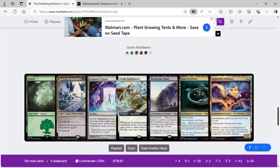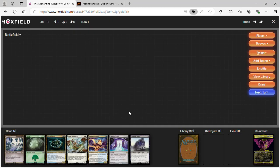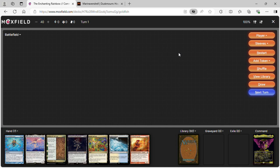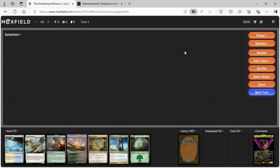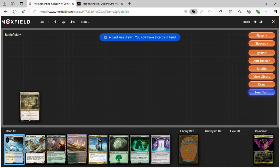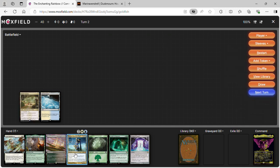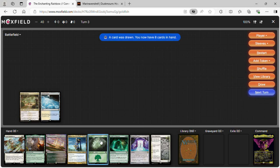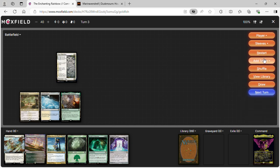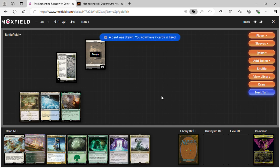Now let's play test it. I'm probably not going to keep this hand — mulligan that away, mulligan that again, there were no lands. Okay we have lands now. We draw for turn one, play Jetmir's Garden. Next turn, Glacial Fortress comes in untapped because of Jetmir's Garden. Turn three is going to be slow — we'll do Yavimaya Cradle of Growth and cast Three Blind Mice, making a mouse token and adding a counter.